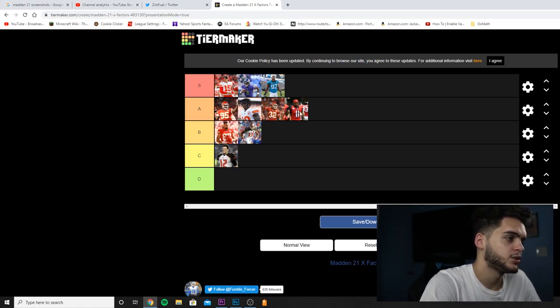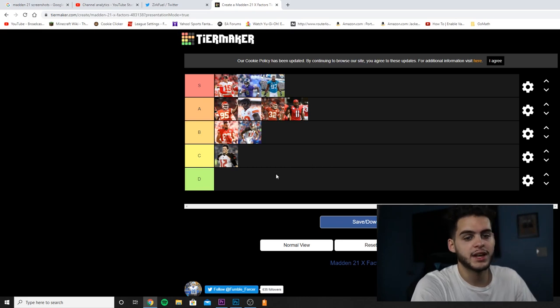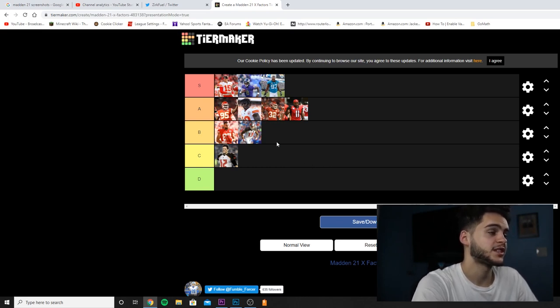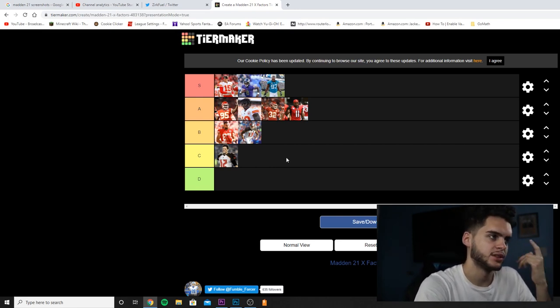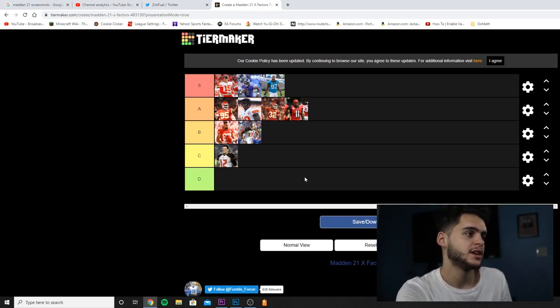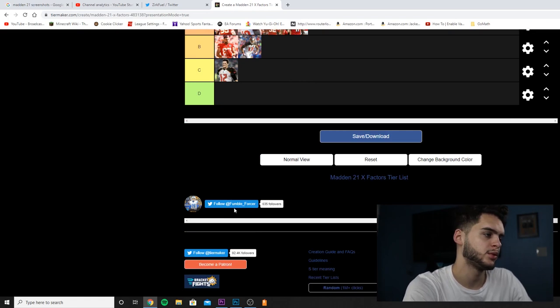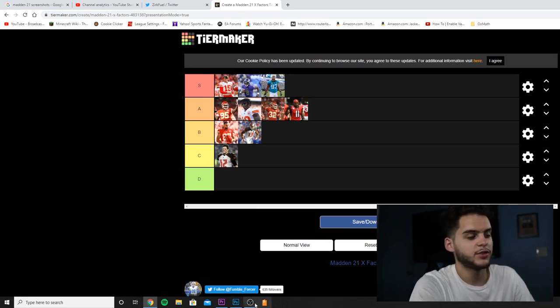Looking at the list overall: I think Tyreek's abilities — Jukebox and Grabbing Goat — make him really solid. Tyrann Mathieu is really good too. I don't think anyone belongs in D here. I like my list the way it is. Let me know down below how you would have changed this list based on superstar and X-factor abilities, and how they benefit the player. Thanks for watching, I'm out — peace.